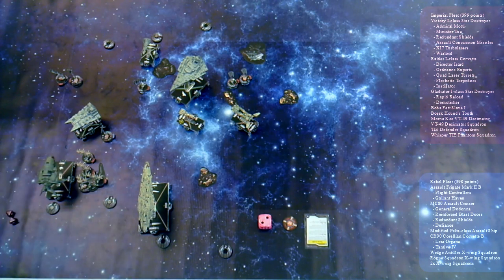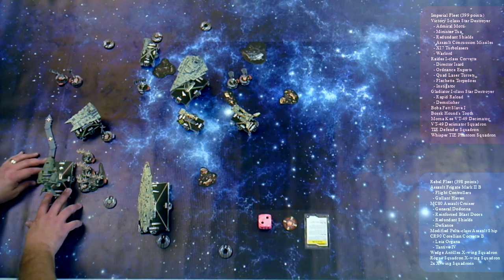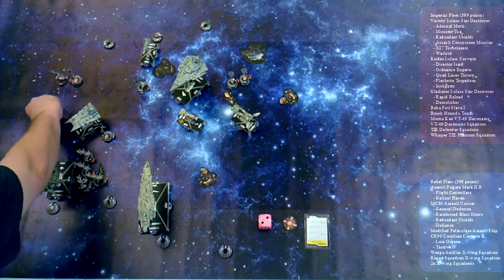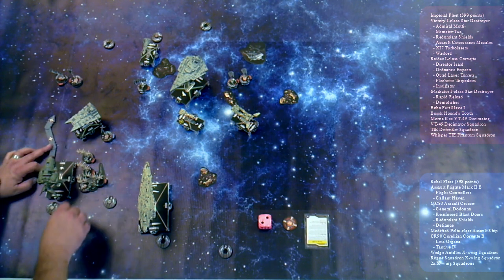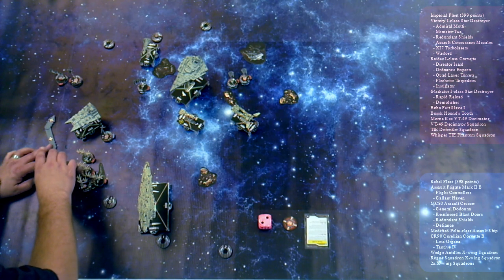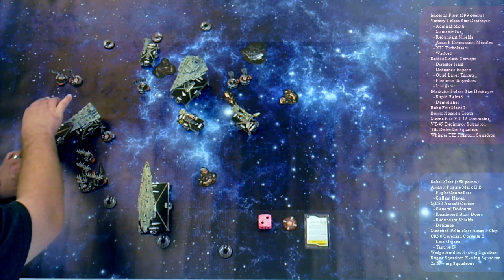He's going to fire anti-squadron at Bossk — he has anti-squadron of one blue. Nothing. Then he moves. We'll both reflect and activate and take damage. A special ability: whenever you activate, choose one ship or squadron at distance one. Maybe you won't be that close.